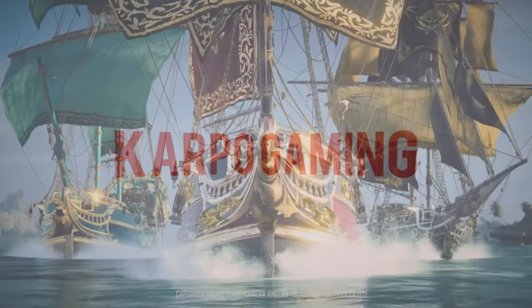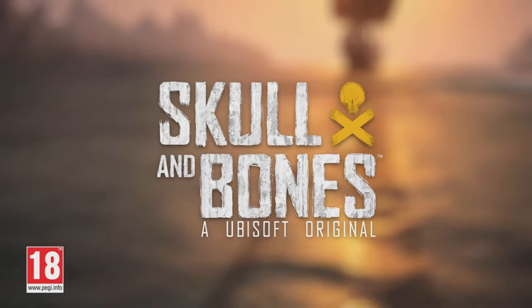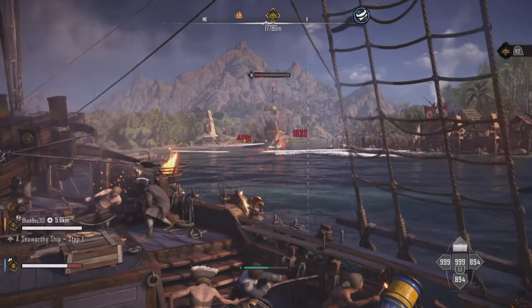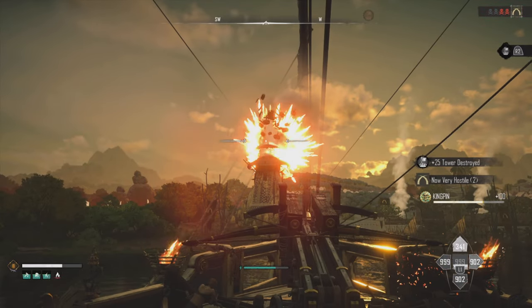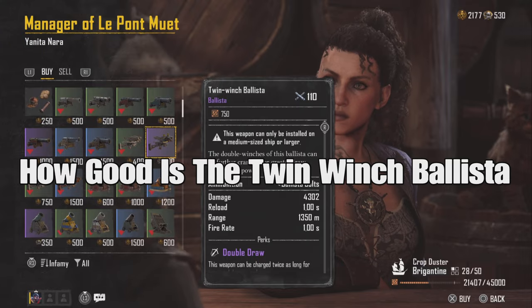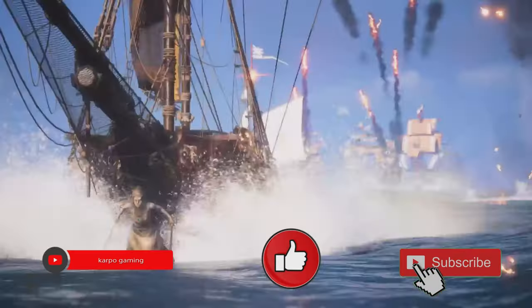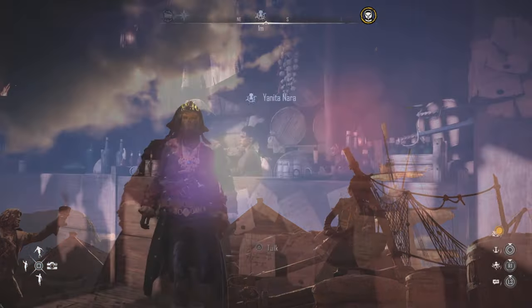Hey, what's up everybody! Welcome back to Carpool Gaming and another Skull and Bones video. Do I have a good one for you today! That's right, we're back at it again. We're going to be testing out one of the best weapons in the game: the Twin Winch Ballista. How good is it? Well today we're going to find out. Without further ado, ladies and gentlemen, let's get started.